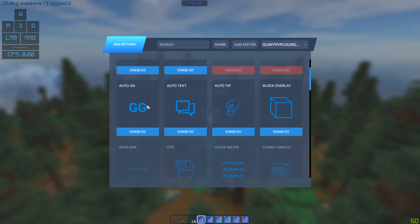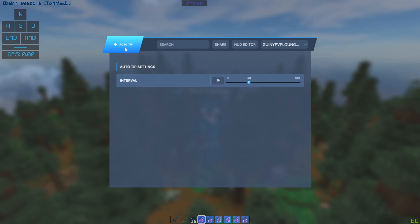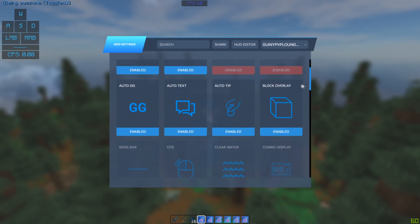Auto GG — this is really just a Hypixel mod, especially for Sky Wars and Bed Wars and all those different game modes. Mainly a Hypixel mod. Auto text — I haven't actually set anything for auto text yet so you can do that yourself. Auto tip is just default, another Hypixel mod.